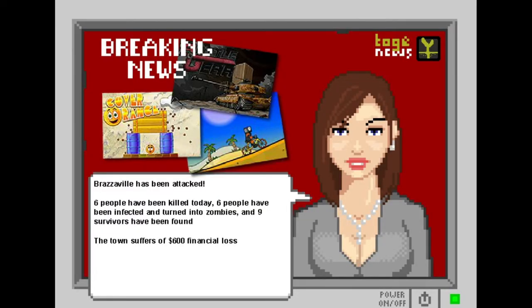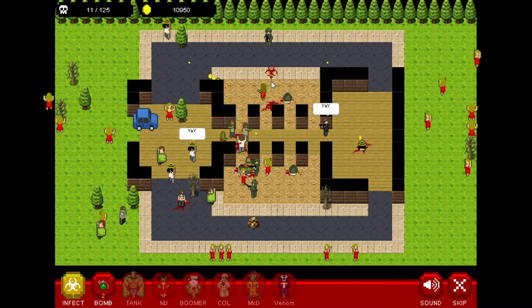After you finish a level, a news report will talk about the attack. She will tell the statistics of the attack — like the number of people killed, the number infected, the number of money you earned, and more. I really like this addition — it can deliver the statistics of your attack in a charming and creative way without being too complicated.